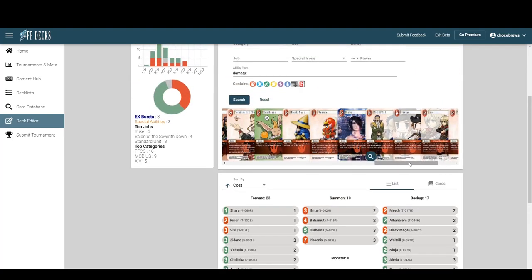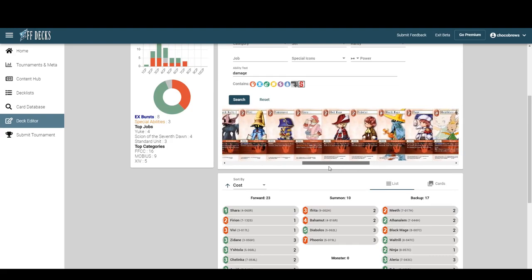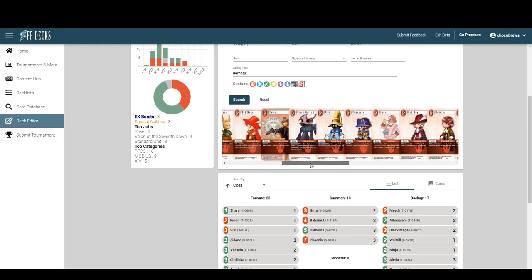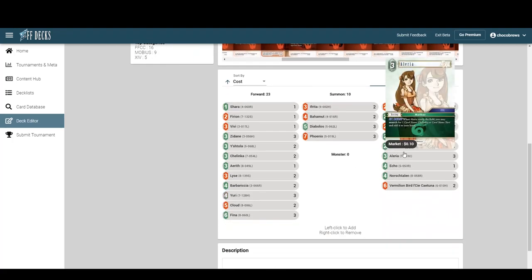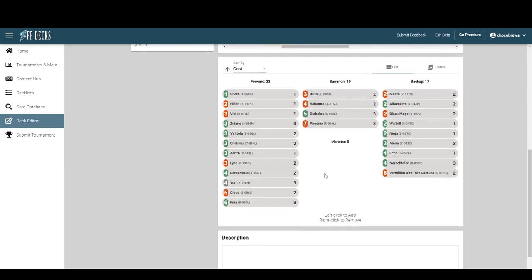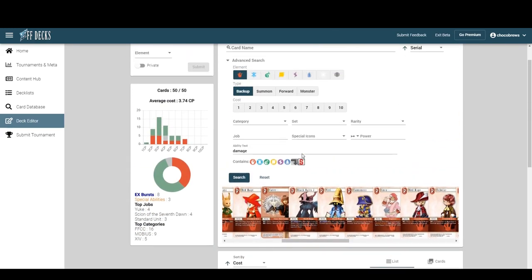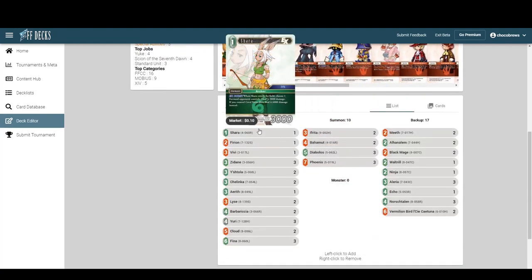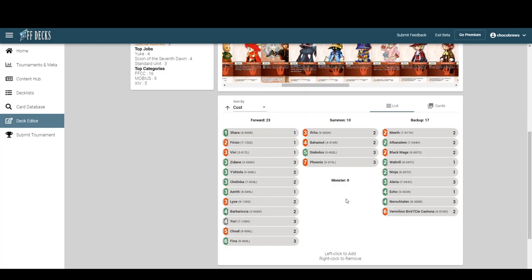Now we have three breakable backups. We have about six unbreakable backups, and the odds of us actually playing Echo are pretty low. As long as we keep space open for either Meath or Black Mage and then Vermilion Bird, we're fine. Having two fire CP in the backup line is fine — it's starting to look like a really similar game plan to mono-wind.